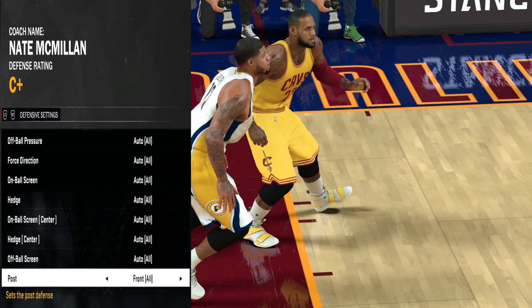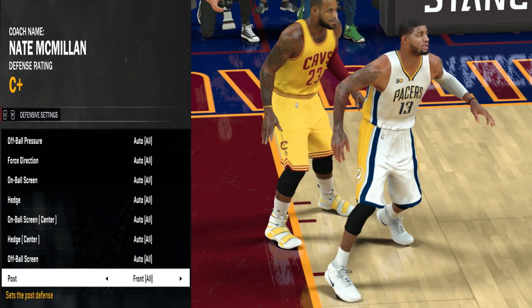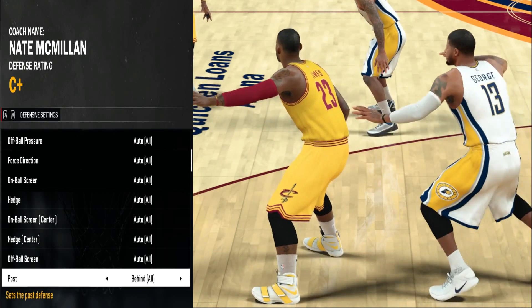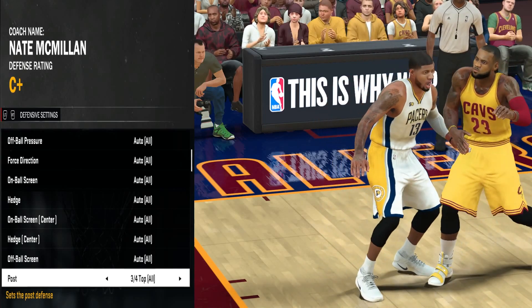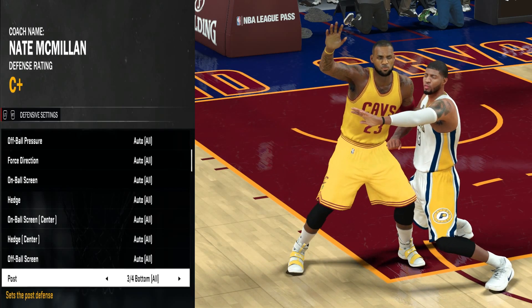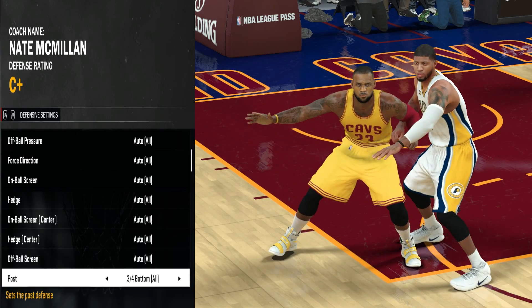Now for the last setting we have the different post positions. Front Post — I don't recommend this because if the pass is successful it's gonna be an easy two points. Behind — I don't like this one either because Paul George can't defend or help out on defense while he's being posted down like this. Three Quarter Top gives the post player the option to roll to the middle — I don't use this one either. My favorite is Three Quarter Bottom, where you force them to the baseline. This is perfect because the baseline acts as a second defender, and because of the way Paul George is positioned, he can still help out on people cutting to the basket in the middle.